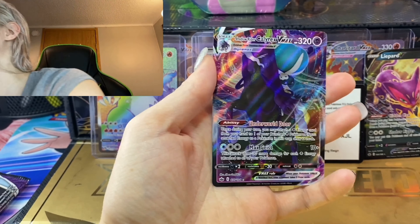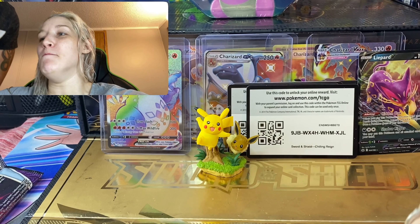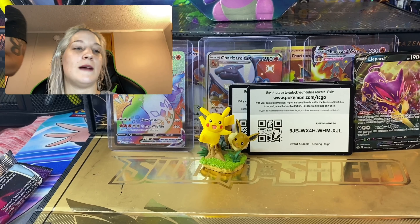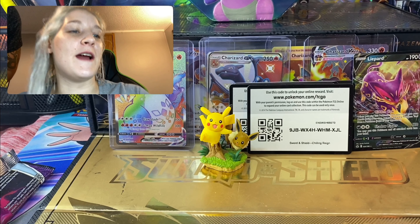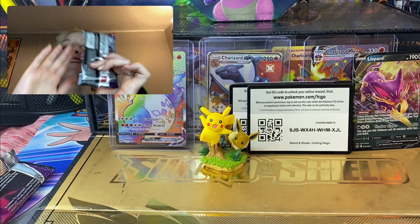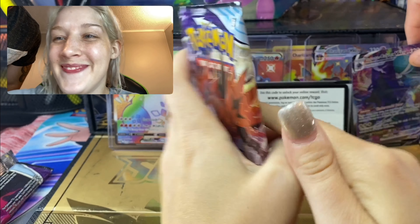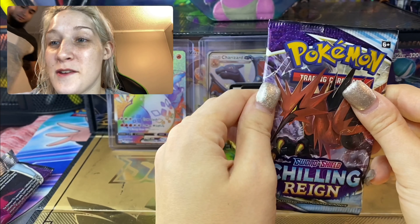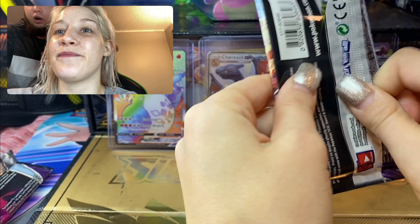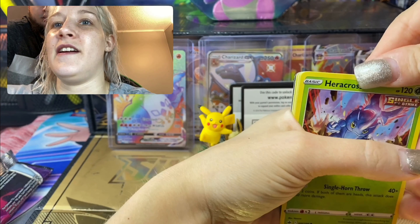I'll sleeve that bad boy up - wow, that is gorgeous. We have the Shadow Rider Calyrex! Dude, all right - you already got a hit! I've opened up over 20 packs without her and she's already won. We gotta sleeve that bad boy. Told you - Battle Styles was yours, Chilling Reign was mine. I didn't get that Tyranitar arch going but you did.